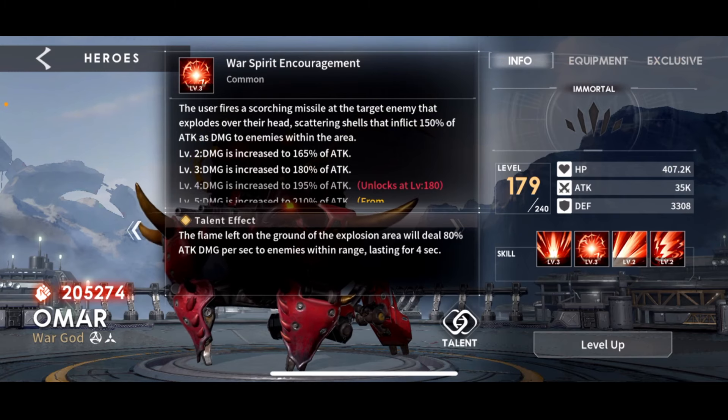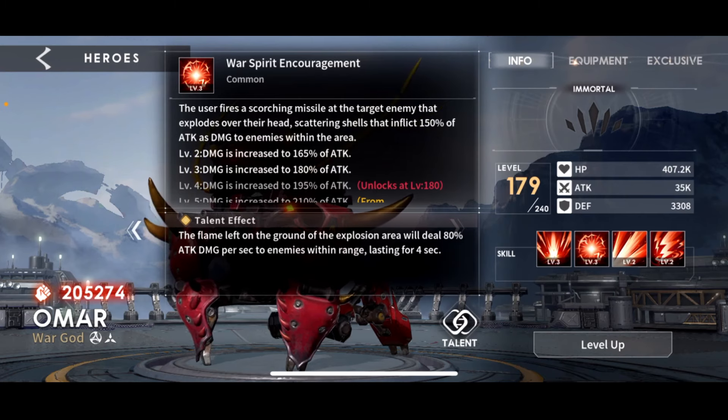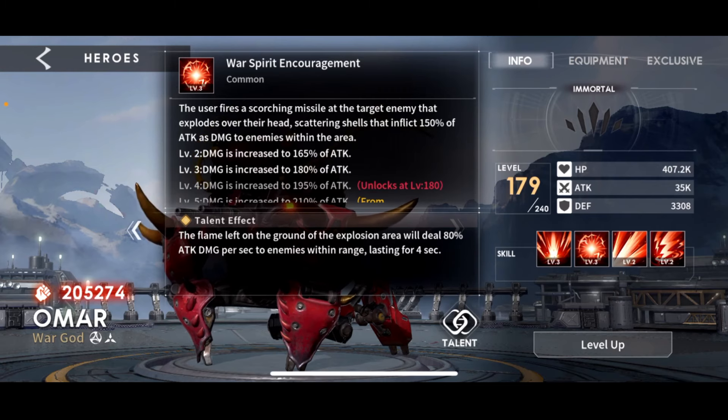Skill two: Omar fires a scorching missile at the target that explodes over their head, scattering shells that inflict 150% of attack as damage to enemies in the area. He's basically just carpet bombing - kind of napalm too, because the talent effect says the flame left on the ground underneath the explosion area will deal 80% of attack damage per second to enemies within range, lasting for four seconds. So he does an AOE once and then he does a big AOE DOT.